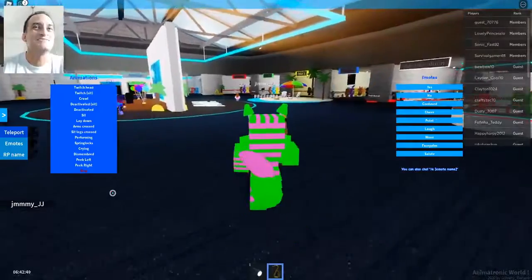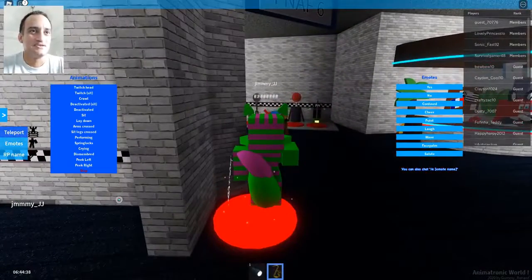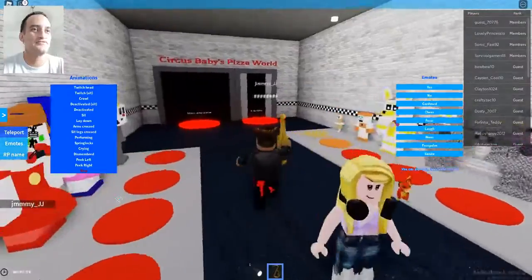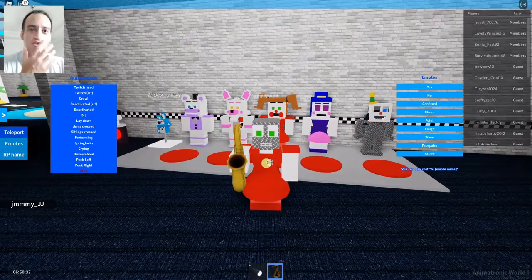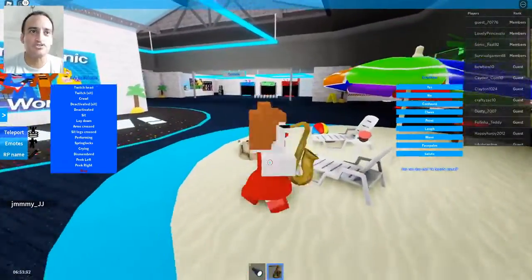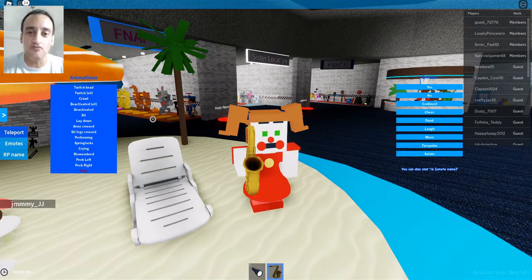We teleported back and there are finally some people playing! Oh, Sister Location — one of my favorite FNAF entries. Let's change morphs and become somebody else. Morph remover — and I still have my saxophone, very nice. I'm a huge fan of Bon-Bon, but let's go with Circus Baby. Press H to toggle the face — whoa, jump scare! We're Circus Baby with our saxophone. Look at the little beach area here. Anyway guys, that has been Animatronic World! The game link will be in the description. Thanks for the support, subscribe to D Roblox Fans, see you on the next one!